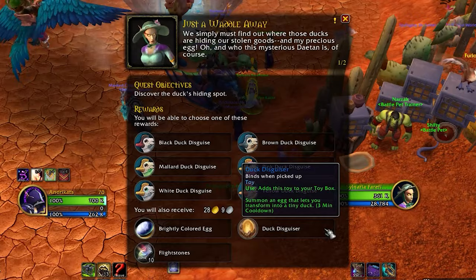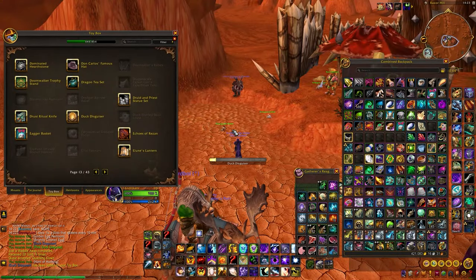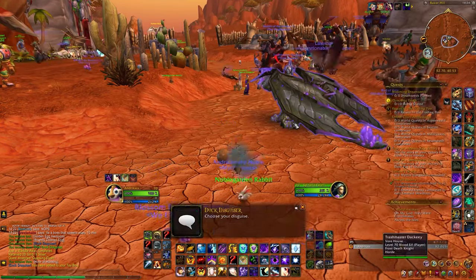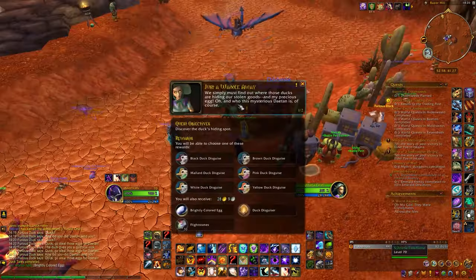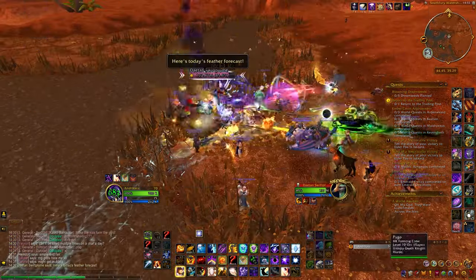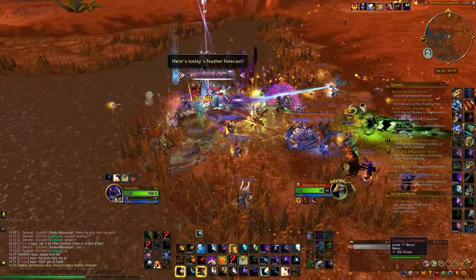So basically what this toy does — it summons an egg, and when interacted with, it transforms you into a duck. The toy offers various color options to choose from, though you do need to unlock these colors first, and you can do that by completing this quest.